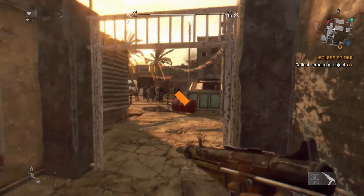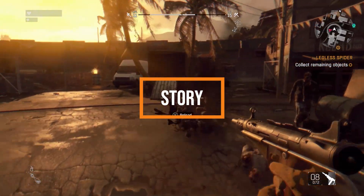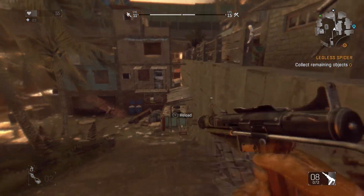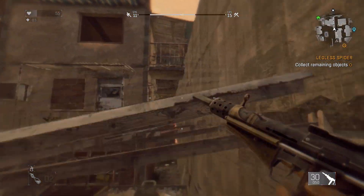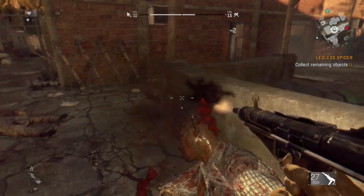The story. Taking on the role of Kyle Crane, you go undercover for the GRE — the Global Relief Effort — and you're sent into the quarantine zone to find a political figure called Raze, who has vital data which could be used to create a cure.